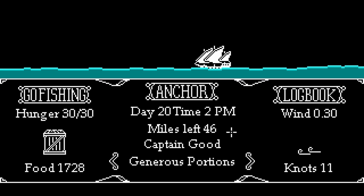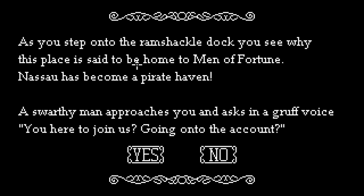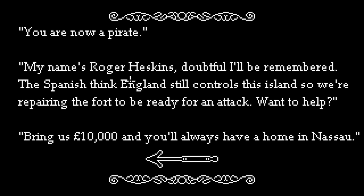We're landing at Nassau. You've reached Nassau — as you step onto the ramshackle dock you see why this place is home to men of fortune. A swarthy man approaches and asks in a gruff voice if you're going on the account. Yes I am, sir. His name is Roger Heskins. The Spanish think England still controls this island so they're repairing the fort — bring 10,000 and you'll always have a home in Nassau.